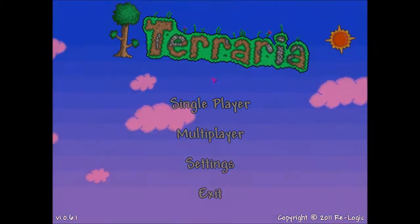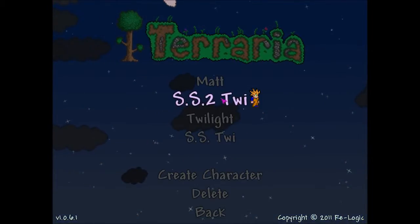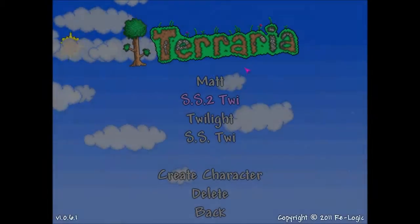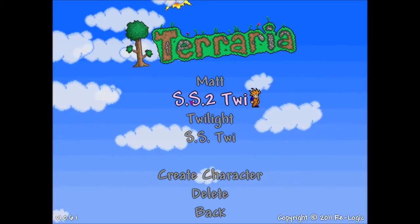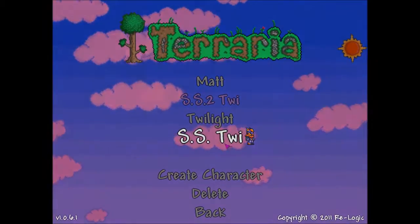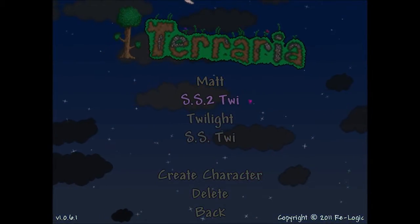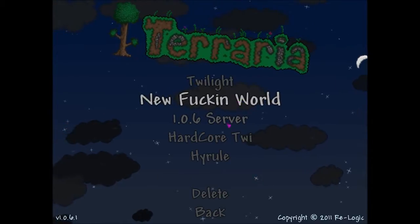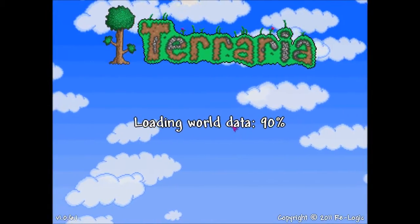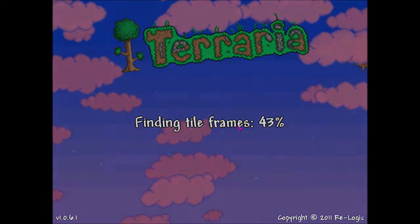Hey guys and welcome back to Terraria. Today we're going to be doing something a little different. I created a new character and as you can tell it's a different color from all the others. That's because it's hardcore, so I named it Super Saiyan Twilight number two because that one's already Super Saiyan, it's just got meteor armor on. I created a hardcore world and I haven't explored it yet so let's load it up and see what we get.